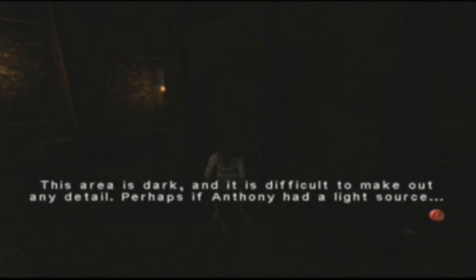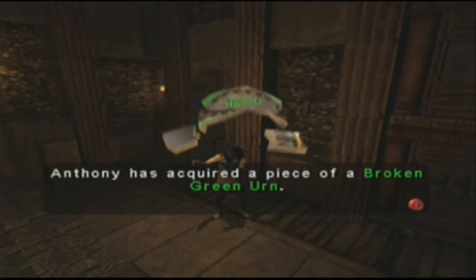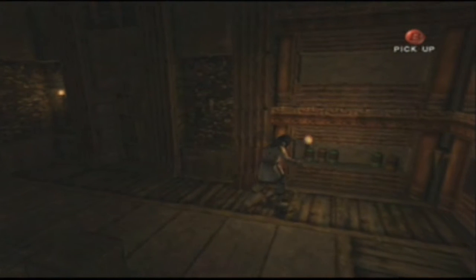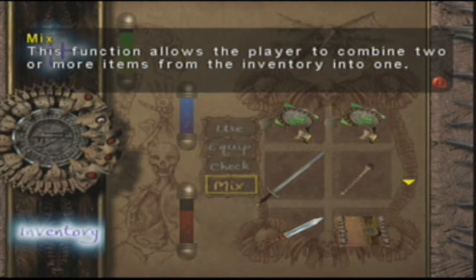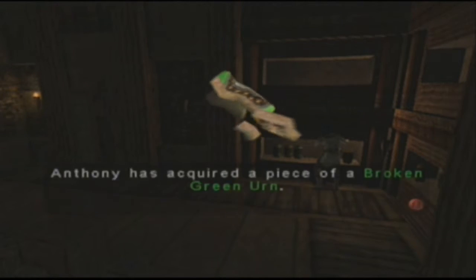Wow, this guy is pale. Wait, there's something here! Yeah — to check I need the torch. Oh my god, did I suddenly get smart? I see something here — a broken green urn! This function allows the player to combine two or more items from the inventory into one. Oh well, okay. Place these two together — two thirds of a broken urn. There should be one more piece somewhere.